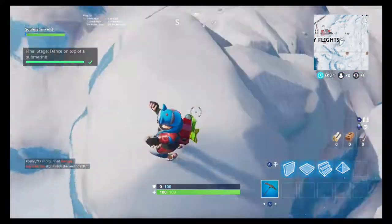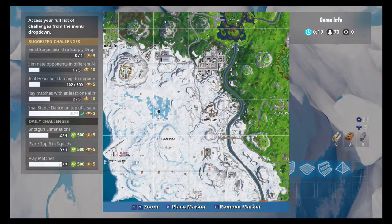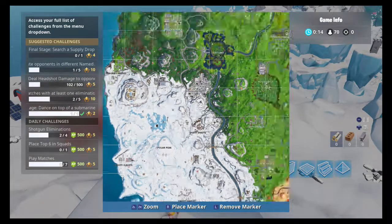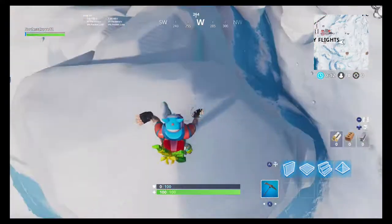You just land on this mountain right here near Frosty Flights and it will give you the dance on top of a submarine challenge.